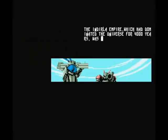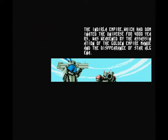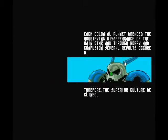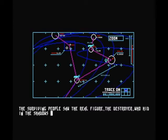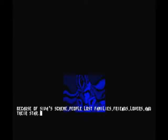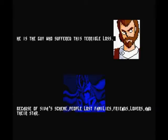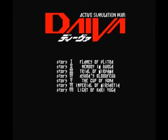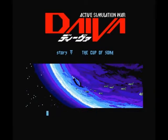It's basically a combination strategy action game. It has some strategy elements as well as some 2D side-scrolling action type gameplay mixed in. As you can see in the intro here, it's the age-old story of an evil empire - a crumbling empire being taken over by evil guys. Of course we have to go ahead and fight them and conquer the galaxy in the name of good. Here we go: Story 5, the Cup of Soma.